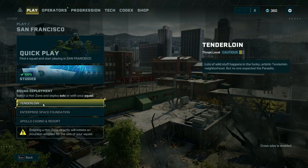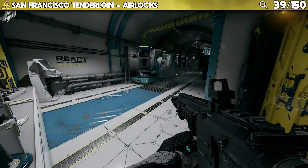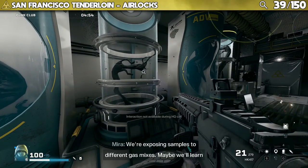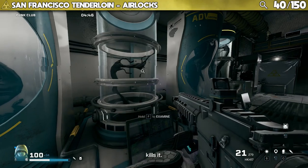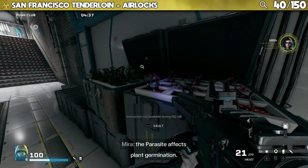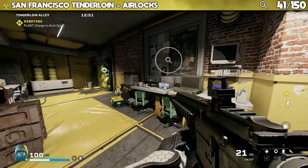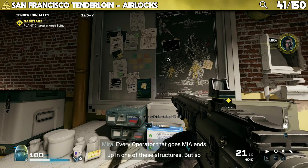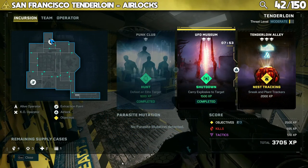San Francisco has 36 points of interest and we're starting with Tenderloin, which has 12. There are four in the airlocks. Two are in the airlock between Punk Club and UFO Museum: "We're exposing samples to different gas mixes — maybe we'll learn where it comes from or what kills it." And: "We're running that experiment in several airlocks — it should tell us how the parasite affects plant germination." Another is in the airlock between Tenderloin Alley and Punk Club: "Every operator that goes MIA ends up in one of these structures but so far it can't get through the stasis foam." And one more in the airlock between UFO Museum and Tenderloin Alley.